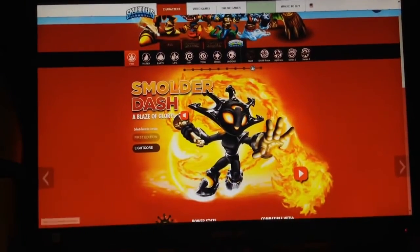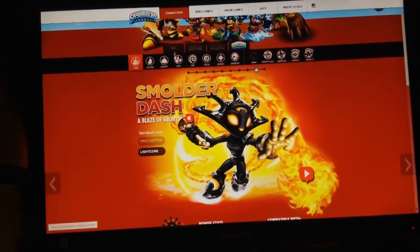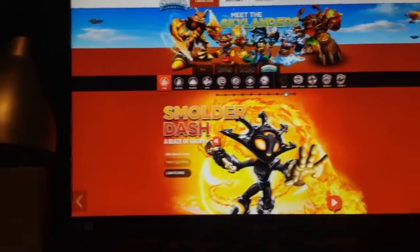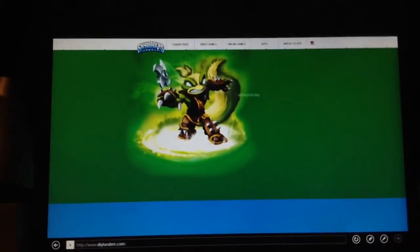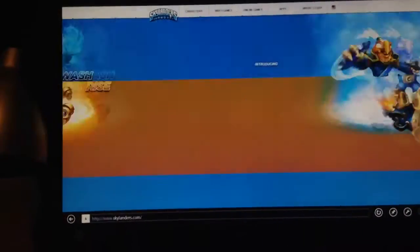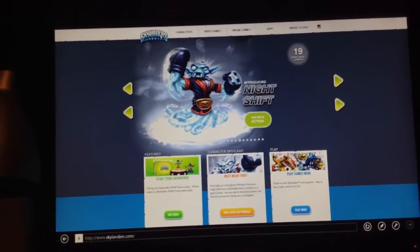So yeah, that's definitely nice. You can see that you can specify your type. That is pretty much the new Skylanders website. I might attempt to do a little bit more in-depth exploration of this, but for now this is all. Remember to like, comment, and subscribe. This has been PortalMaster9351 — see you next time! Goodbye!